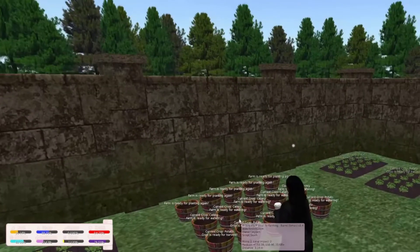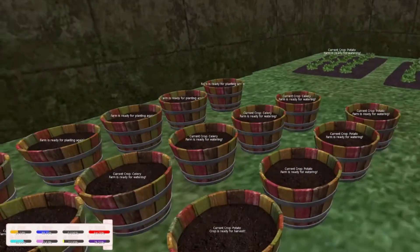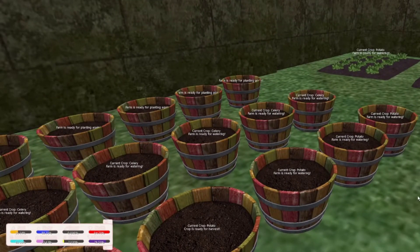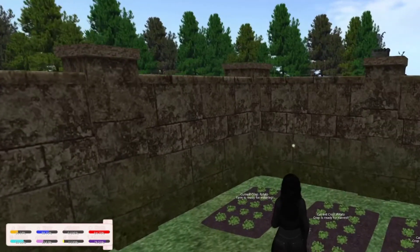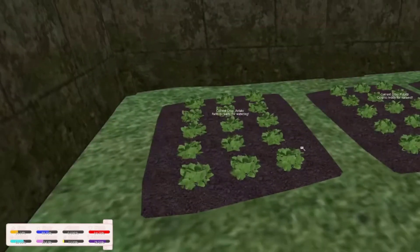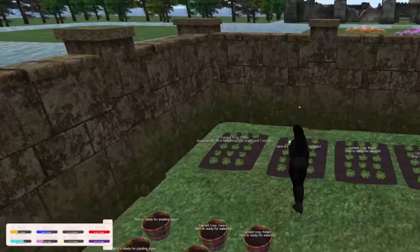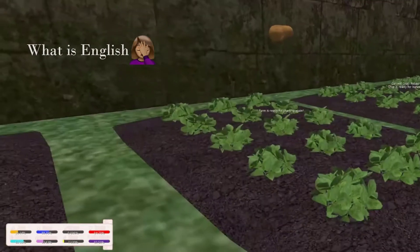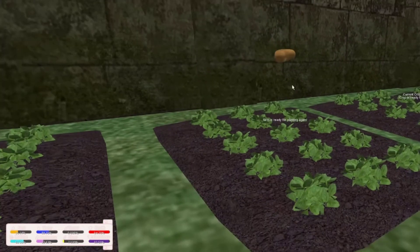I'm going to water first, this stuff needs to be watered, and then I'm going to start planting. So harvesting and watering is really easy in this game, but when you have this kind of plant instead of the other kind, you have to click on the green parts — you can't click on the dirt because the menu won't come up. You have to click on the green parts, and then take it and sort it in your inventory in a little bit.